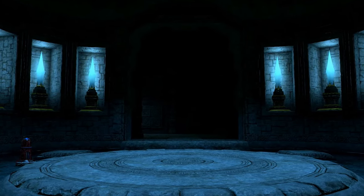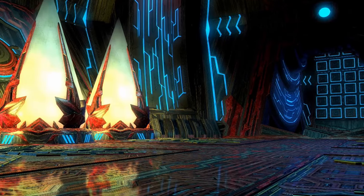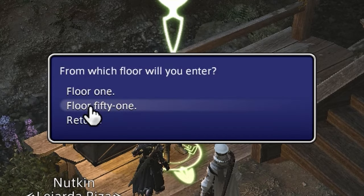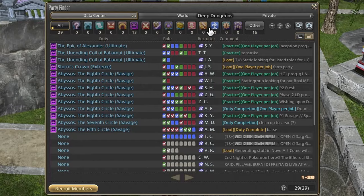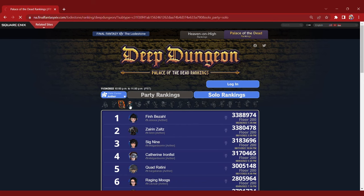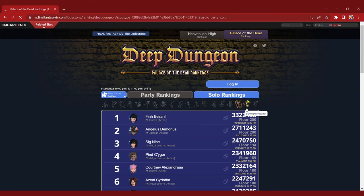The announcement of the new Eureka Orthos has finally convinced you to give Deep Dungeons a go, but sadly if you want to try it when the patch comes around, one thing stands in your way: that pesky Palace of the Dead checkpoint. And rather than try it with a group of strangers in the party finder, you've decided you want to do it solo. Considering that people regularly attempt to do this for all 200 floors, the beginning 50 are nothing as long as you know what to do.